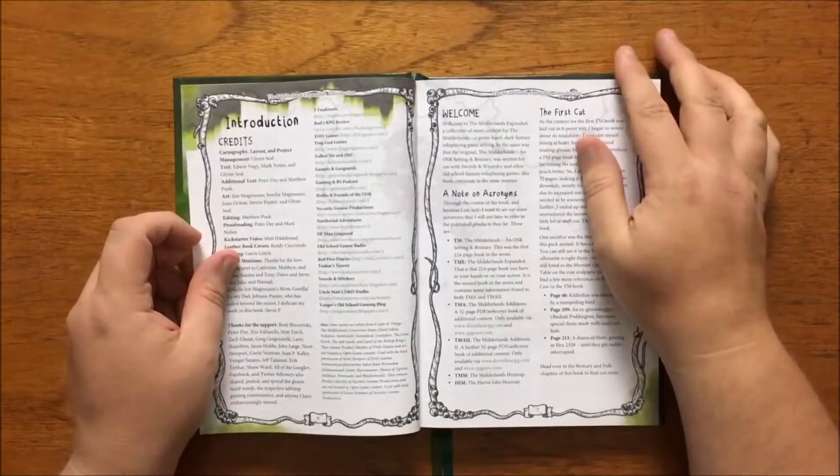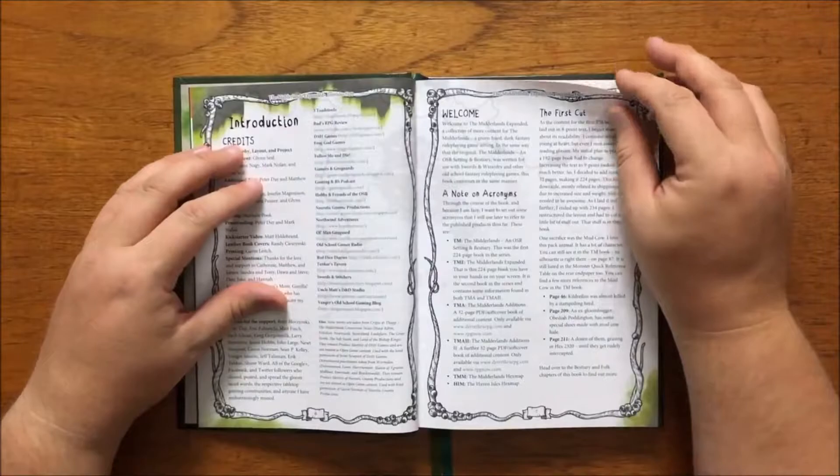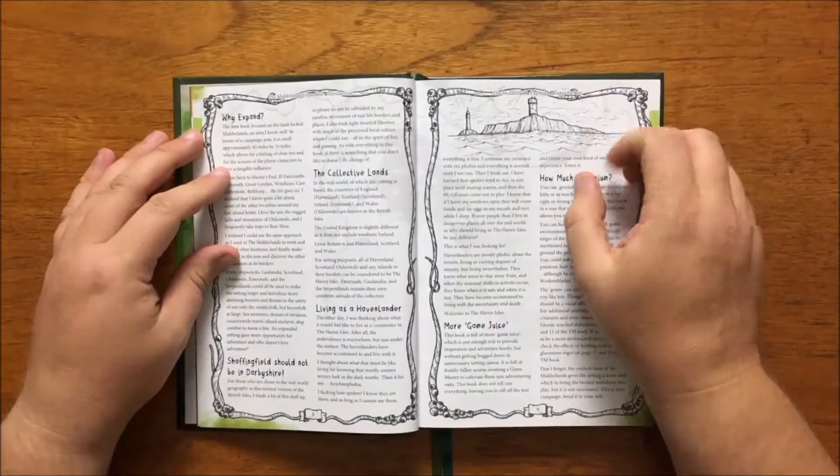It then follows with some notes on the acronyms used throughout, and includes some information on a creature that was cut out of The Midlands — the Mud Cow — covered later in the bestiary. It then launches into the reasoning for expanding The Midlands to cover the whole of the country and explains how the lands are known.